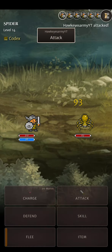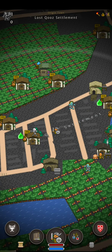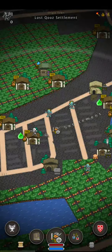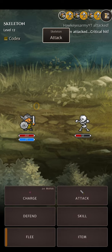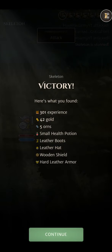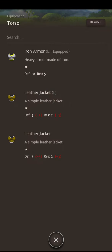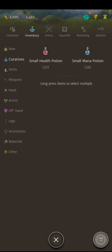Ooh, a spider. Alright, we're level twelve. Another bandit. I've come to find out that is indeed for dexterity builds — so that's interesting. Hard leather armor? Oh, we can't use any of that. It's usable by thief classes. Okay.